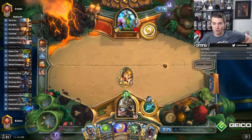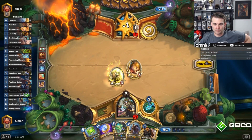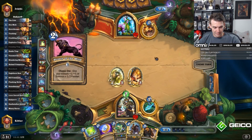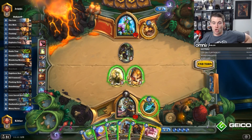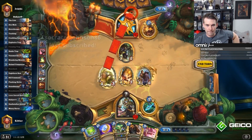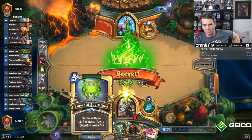No respect for Wandering Monster. So it looks like my opponent is in fact Tokens — Nourishing Firewall. I have a Freezing Trap up. I think I'm just gonna play the Houndmaster Shaw and attack. Just let this get Freezing Trapped. If my opponent has like a Spreading Plague, the Spellstone plus the board and the Spreading Plague is really good. It's also very good against like a Giggling Inventor.